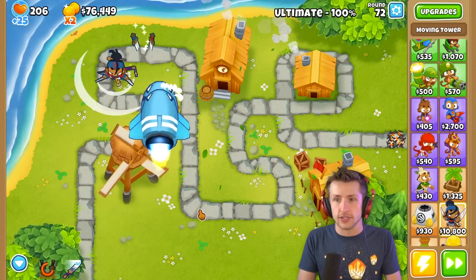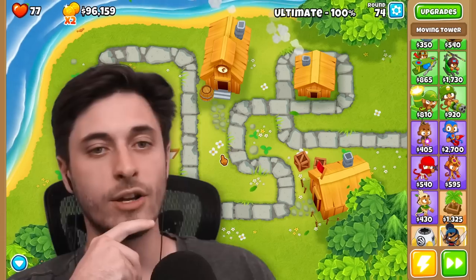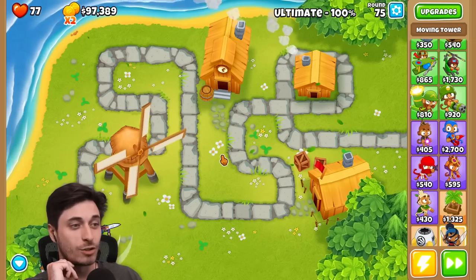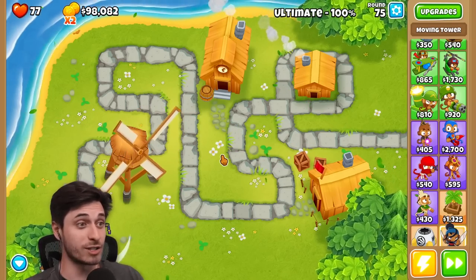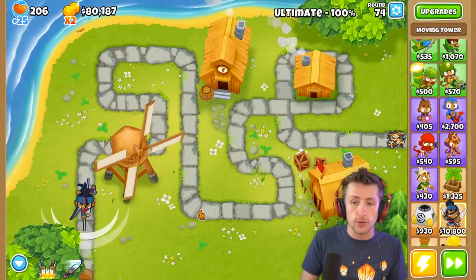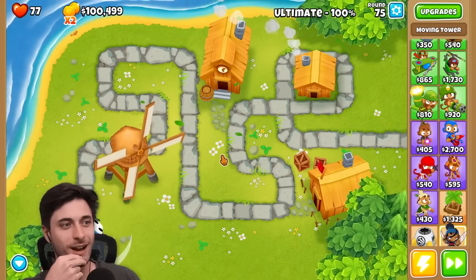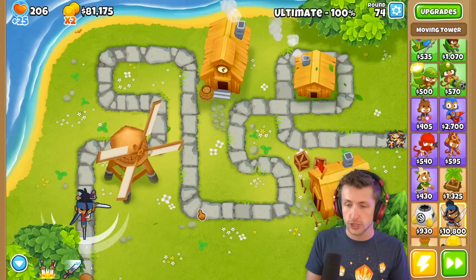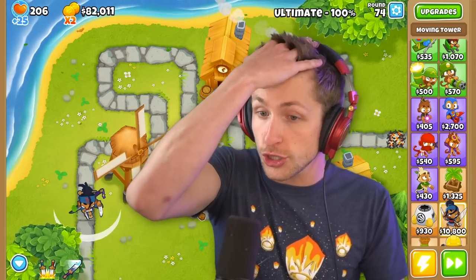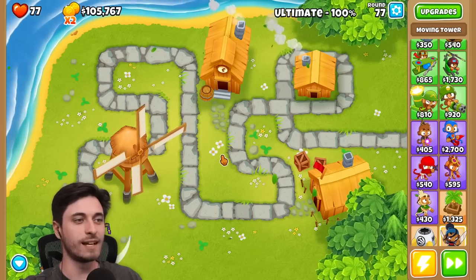You can actually get good with this character. Imagine if you do this with other characters — like Pat Fusty just running around smashing. We have the baseline code for this, so we can make other characters. We even have one where you can shoot in different directions. That's so cool!